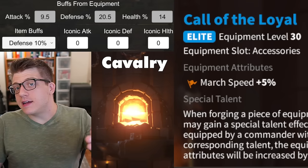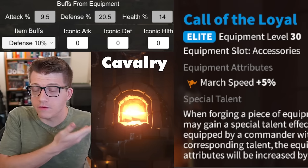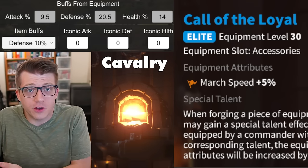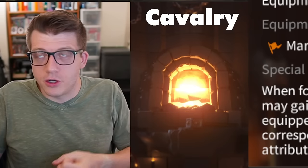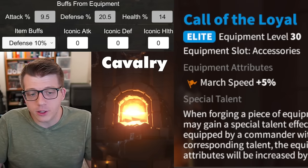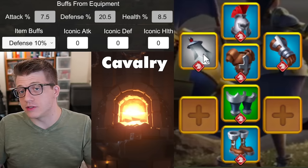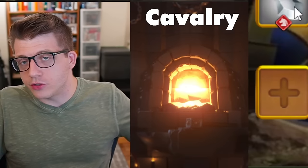That extends to the accessory slots as well. If you don't have an accessory, you can resort to things like Call of the Loyal for generic march speed. This is especially true for infantry and archers, slightly less so for cavalry since they already tend to be faster overall from commander skills and talent trees. Just keep in mind: something in every slot is important, even gray pieces — you can always break them down for full material refunds.